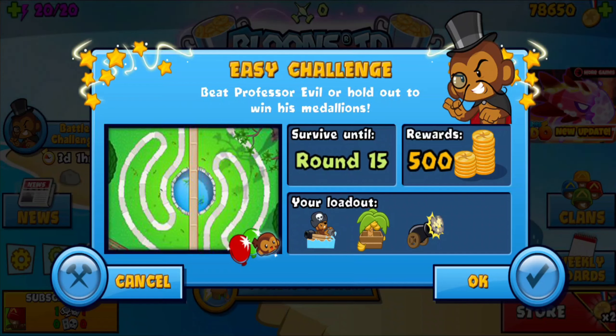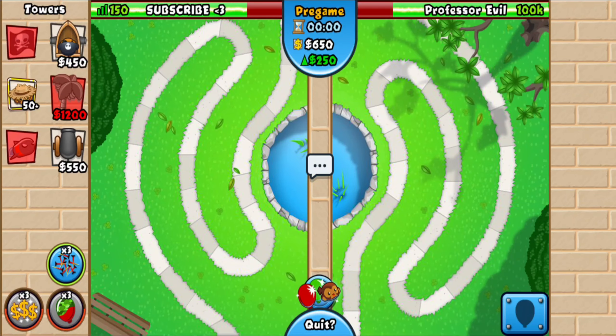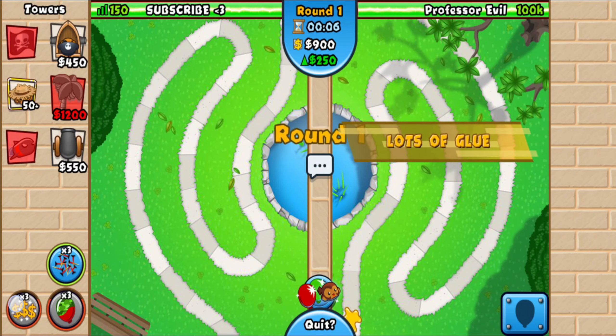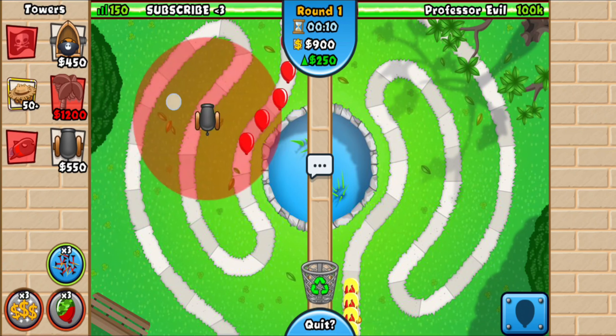In this video I'll be showing you how to beat the new Professor Evil easy challenge. We have to summon till round 15 for 500 madad and it's gonna be really easy. Let's see if I get this first time because I have not opened this challenge before. So we have super eco boost and camo shred — camo shred should be useful.